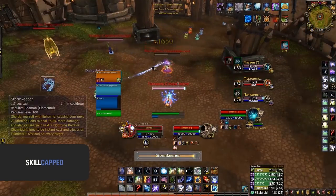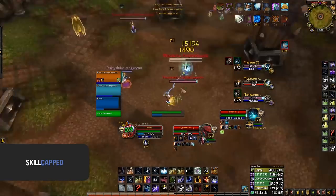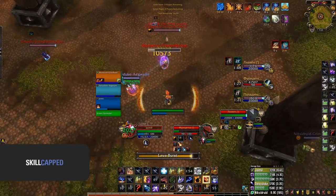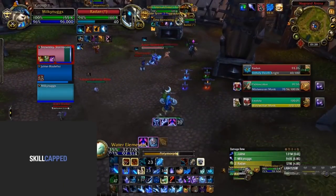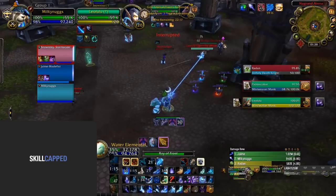Your second tool for setting up a kill is Stormkeeper — this is one of the burstiest abilities in the game. Combining this with some damage from your mage and some form of crowd control on the healer can close out games. For the most part, look to keep things simple: take advantage of your mobility, slows, and burst damage in conjunction with some crowd control onto the healer at the right time to close out the game. Play not to lose — dampening almost always favors you.